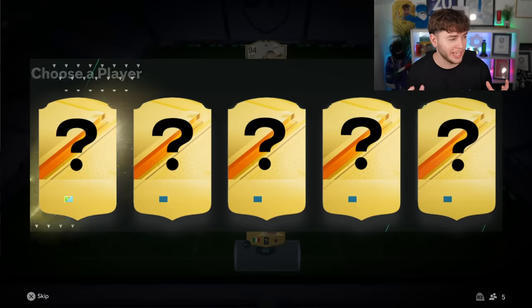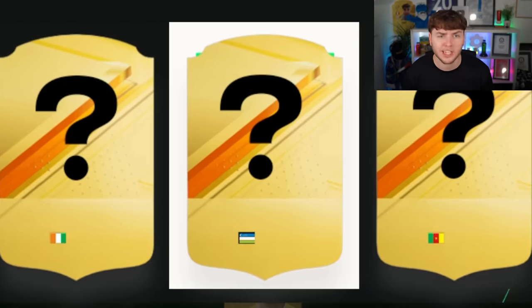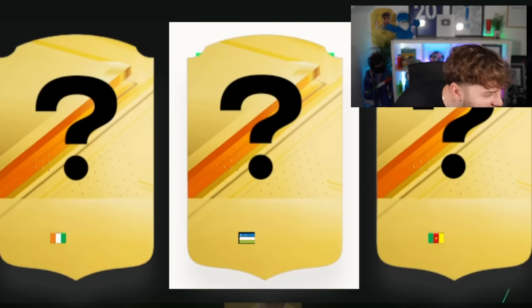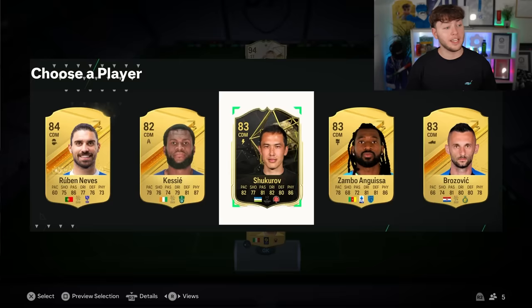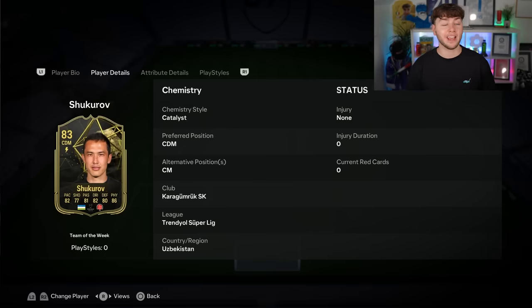Time to move on to the CDMs. Give me an icon, please. There's no icon, but there is a special card. I have absolutely no clue what that flag is — if you can tell me, I'll give you five pounds. I'm going to take it because I want to know who it is. It's a Team of the Week — Shukarov from Uzbekistan. I'll welcome a bit of Uzbekistan into the team.